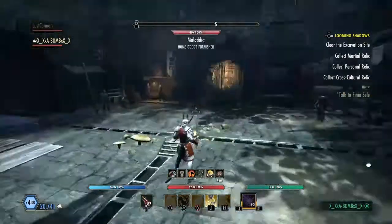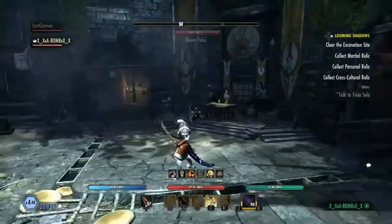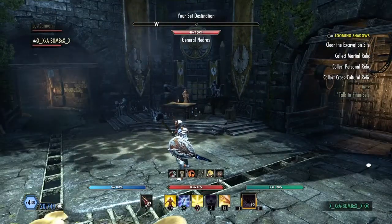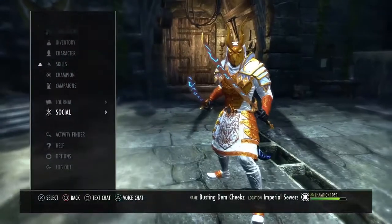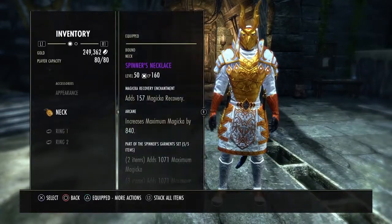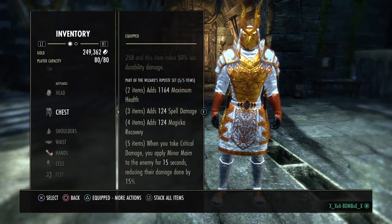I'm gonna go ahead and show you guys what I'm currently running for the Dragon Bones update. This is for the Magic Templar. Race, I am an Argonian. We're gonna go dual wield, sword and board. This is a light armor build. We're on five-piece Spinners, five-piece Wizard's Riposte, running light with two-piece Zans.